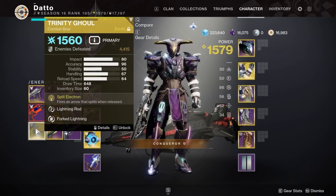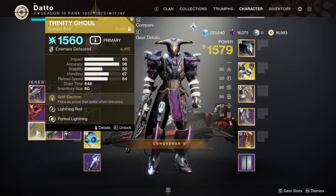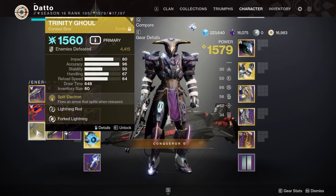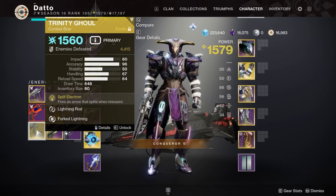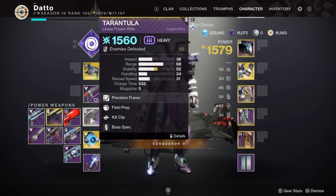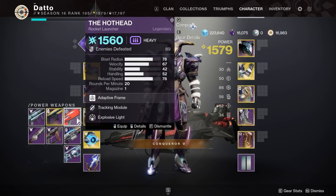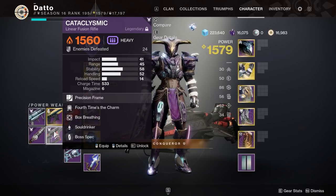We are focused on arc damage because of Arc Burn, which is still in the game. Trinity Ghoul ended up being quite nice if you wanted to have 2 people on Arbalest, which I highly recommend, although you can't go wrong with 3 people on it. Tarantula, the arc linear fusion, is worth using only because of the 25% damage boost from Arc Burn. If you don't have one, Hot Head could be a play, or just put on your best linear fusion before Hot Head.